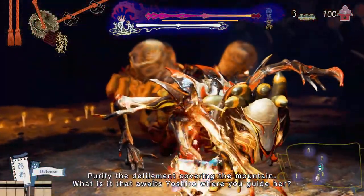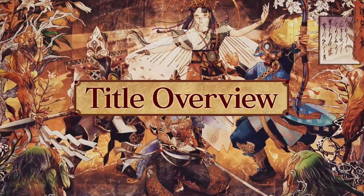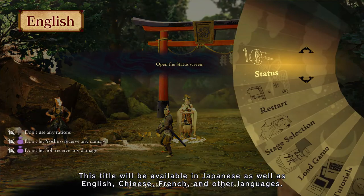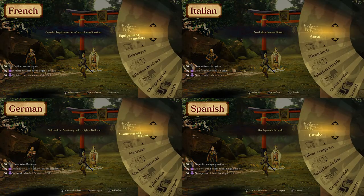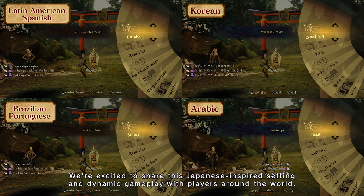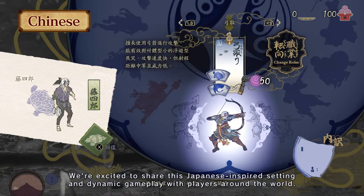Purify the defilement covering the mountain. What is it that awaits Yoshiro where you guide her? This title will be available in Japanese as well as English, Chinese, French and other languages. We're excited to share this Japanese-inspired setting and dynamic gameplay with players around the world.